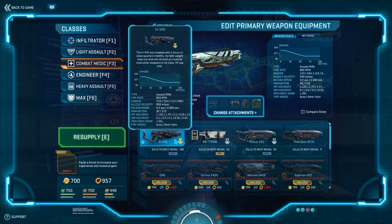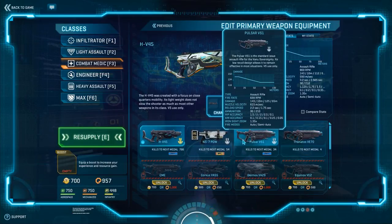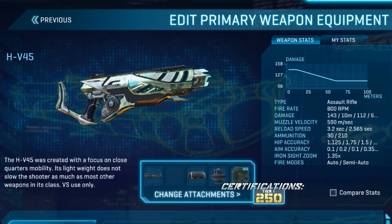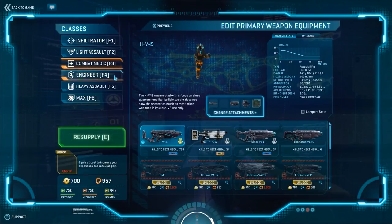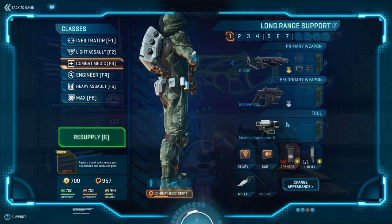Finally, let's talk about your primary weapon. This is more about personal preference, but personally I prefer the HV-45, which is only 250 certs to purchase and is an extremely powerful weapon — definitely worth the purchase. With its incredible rate of fire and high damage rate, it easily becomes one of the most powerful infantry weapons available.